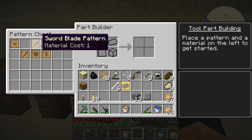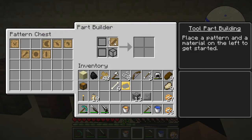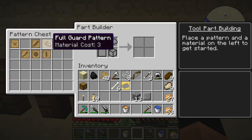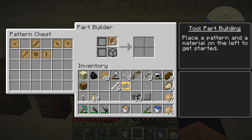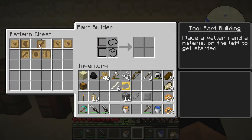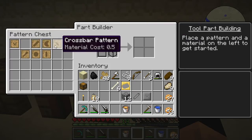Let's take our sword blade and make a pattern out of it. Actually, I don't know that we need the sword blade pattern — I think I know what I'd like to make the sword blade out of and I believe it can be put right into the crafting table. But actually, we do want this one — we'll take a stone sword blade.